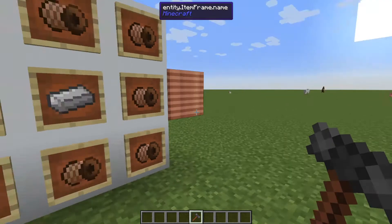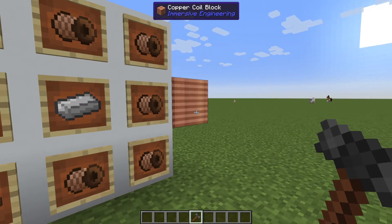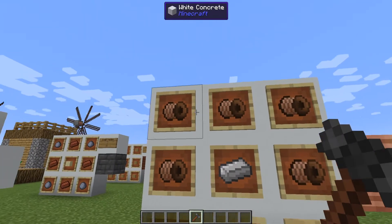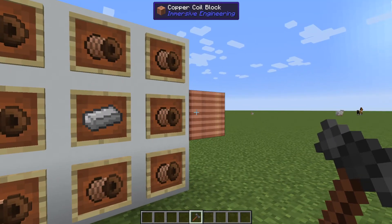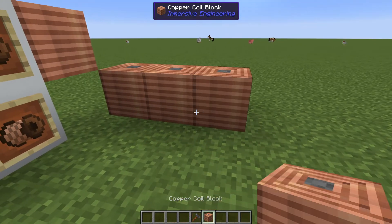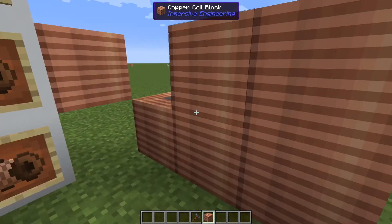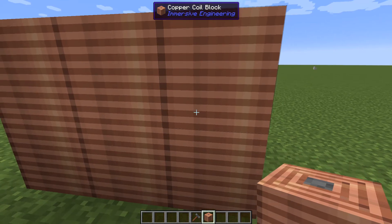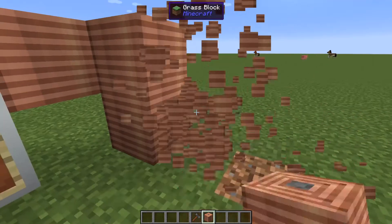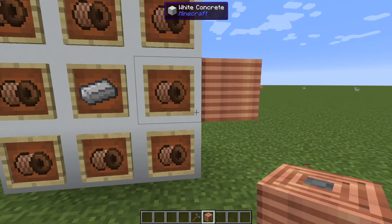Another important block is the copper coil block. To make this, you take an iron ingot and surround it with LV wire. This looks pretty decorative, but according to the engineer's manual it does not seem to have any direct use besides looking nice for certain structures or multi-block structures later down the line. It is also used in crafting for a number of early game items.